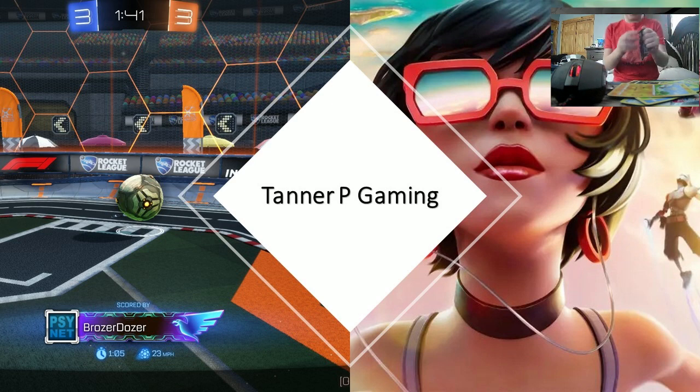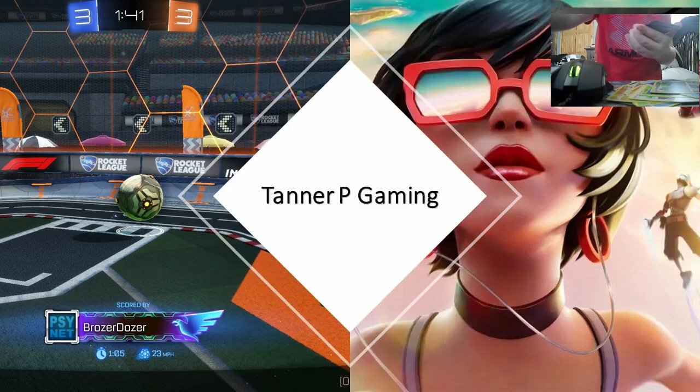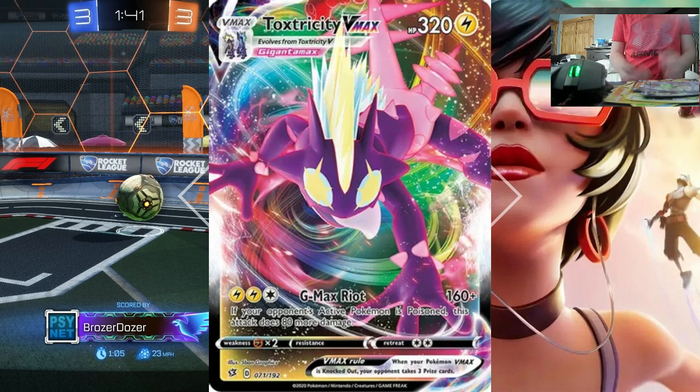Okay, time for Rebel Clash. Code card. One, two, three, four from the back. We're going to start with the Fighting Energy. Ooh! Toxtricity V Max! Wow! So this is all the pulls we got from those two tins: the Cinderace V, the Celebi V Alternate Art, and the Toxtricity V Max!